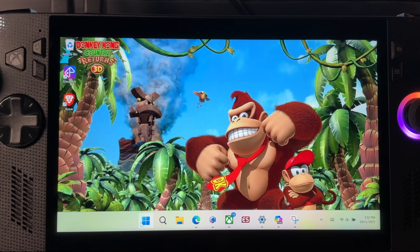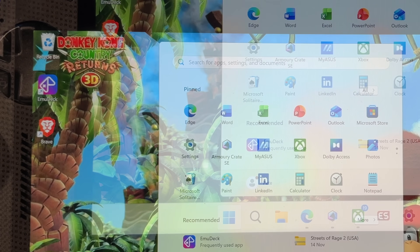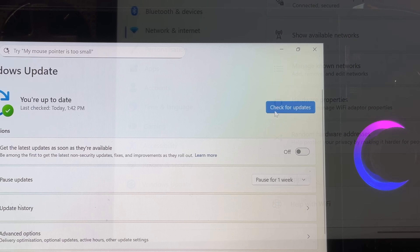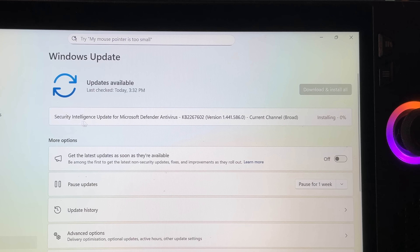Let's start with how to get this new update. Here on the Windows desktop, hit the Start button, then go into Windows Settings, then into Windows Updates at the bottom, hit the blue Check for Updates button, and make sure that we're fully up to date — which for me quickly installed the security intelligence update.